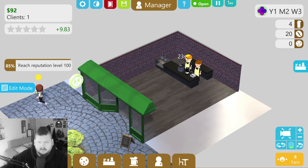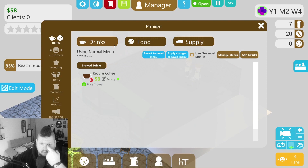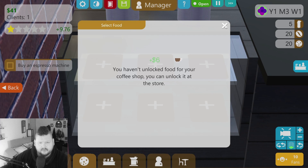We need to go into the manager menu. We haven't unlocked food yet — we have 20 cups of coffee. We could order some food; we'll buy one crate. Your reputation has increased — clients will appear more frequently, remember to keep them happy. We just got a lot going on. We got food ready so let's go ahead.